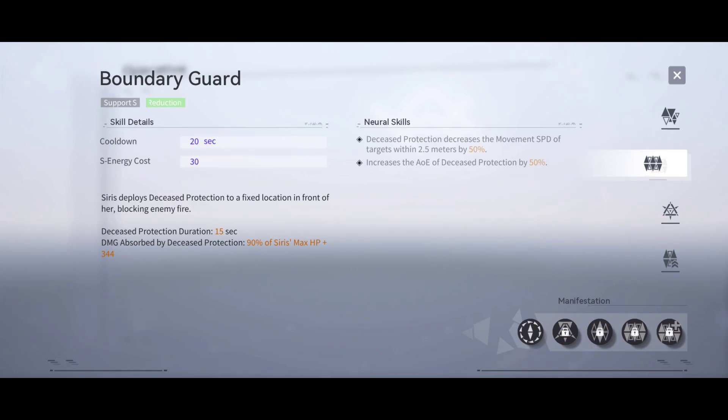Next is Boundary Guard neural skills. Decreases protection - decreases the movement speed of targets within 2.5 meters by 50%. Increases the area effect, decreases protection by 50%. Cooldown 20 seconds, S energy cost 30. Sirius deploys the Seized Protection to a fixed location in front of her, blocking enemy fire. The Seized Protection lasts 15 seconds and can absorb damage equal to 90% of Sirius's maximum hit points plus 344.